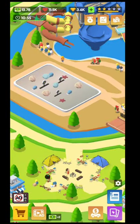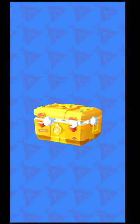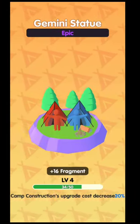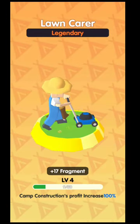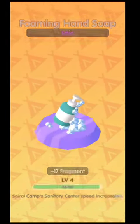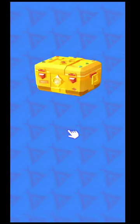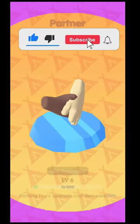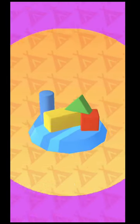With gemstones you can buy lots of chests, and from those chests you get souvenirs. Every time you unlock a chest you get souvenir fragments — for example, 29 fragments. Depending on rarity you get different amounts. When you level up, you get bonuses like camp construction profit increasing by 100%. Different souvenirs apply to different zones, so check the souvenir section to see where each one goes.